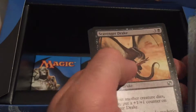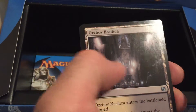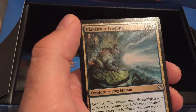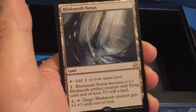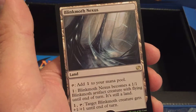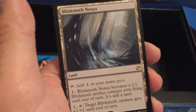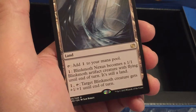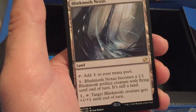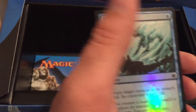I've been able to open this box a long time. Scavenging Drake, Orzov Bellisca, Plaxcaster Frogling. And our rare is Blink Moth Nexus — a land that adds 1 mana to your mana pool. You can pay 1: Blink Moth Nexus becomes a 1/1 Blink Moth Artifact creature with flying until end of turn. Or pay 1, tap: target Blink Moth creature gets +1/+1 until end of turn. Pretty awesome. And our foil is Vaporsnag.